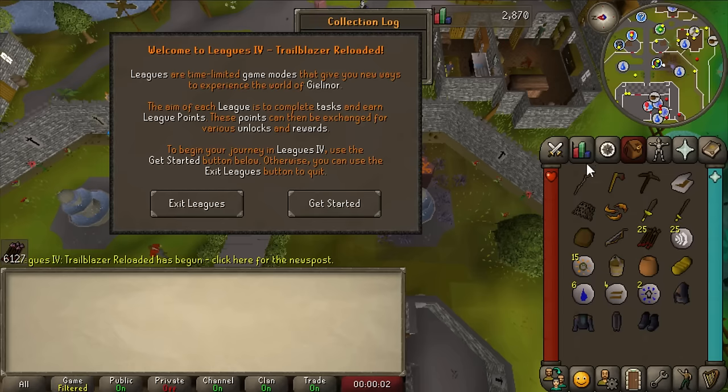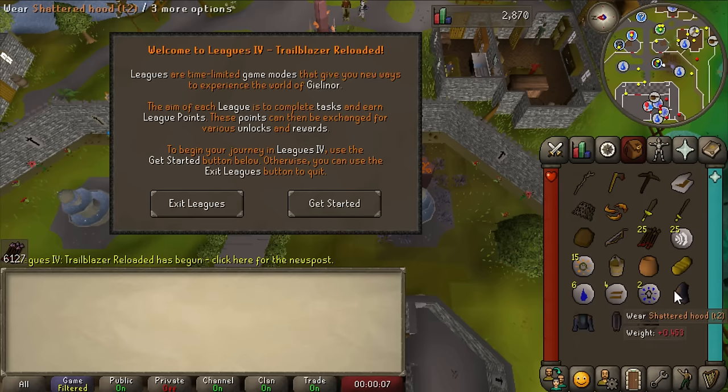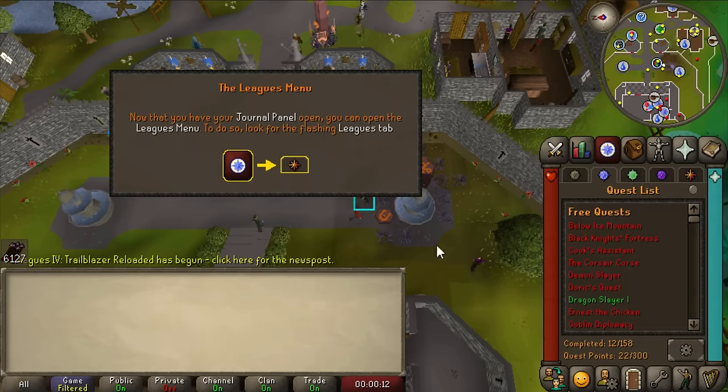Here we go, the Leagues collection log - what did I get? I don't even know. We'll take it. All right, let's get started with Trailblazer Reloaded. We're in the tutorial.